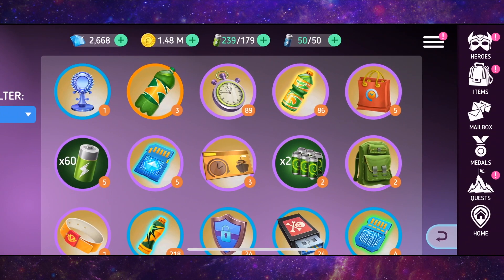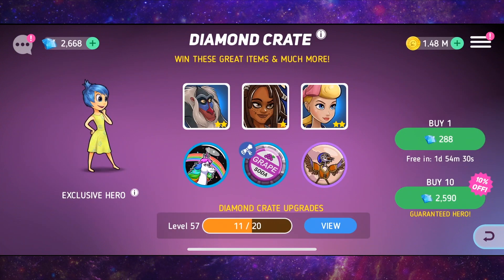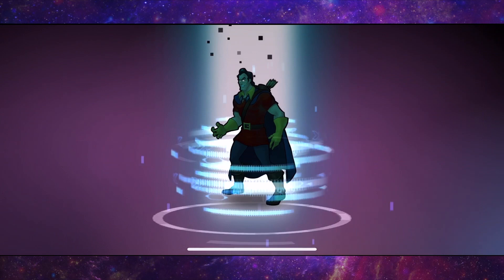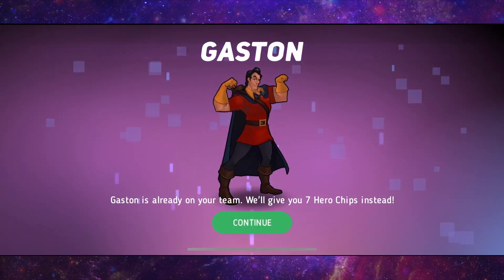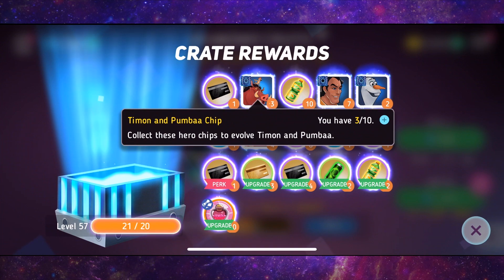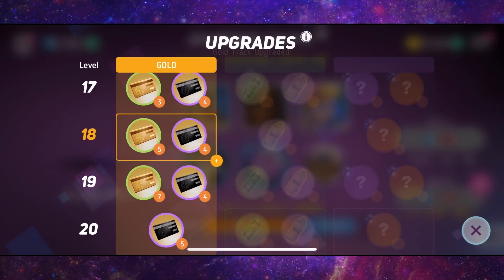Now we're going to go to the store. Let's open 10 from here. We got Gaston. Wow, that sucks. We also got 3 Timon and Pumbaa, which means we're getting closer to being able to unlock them.